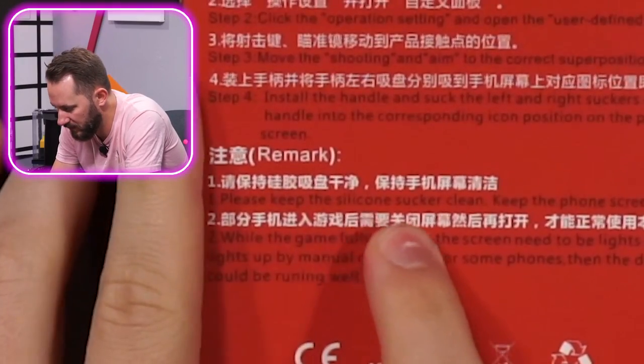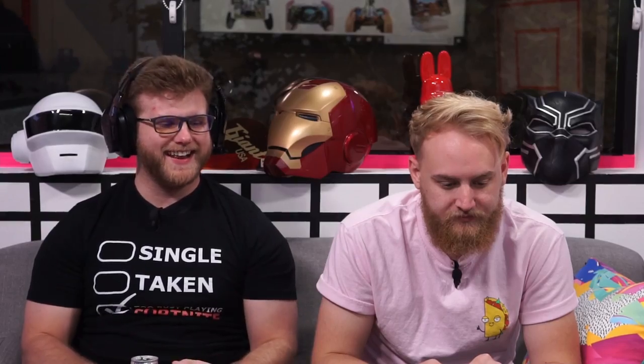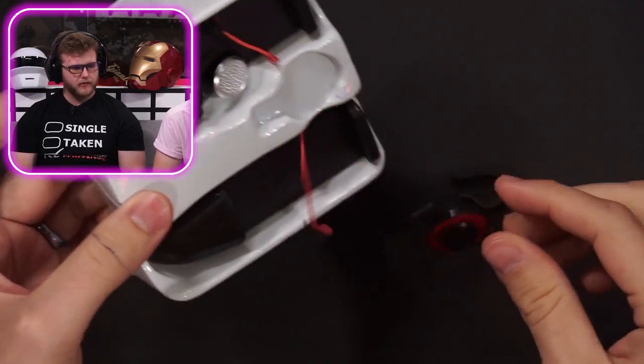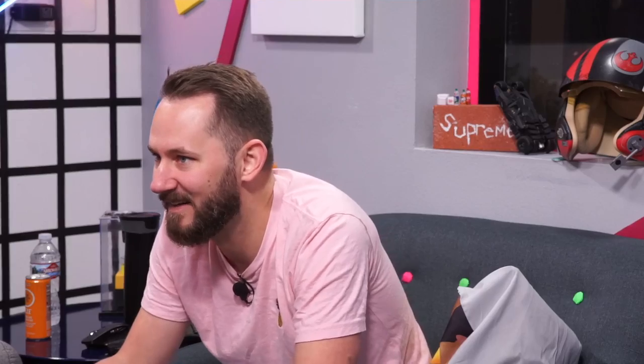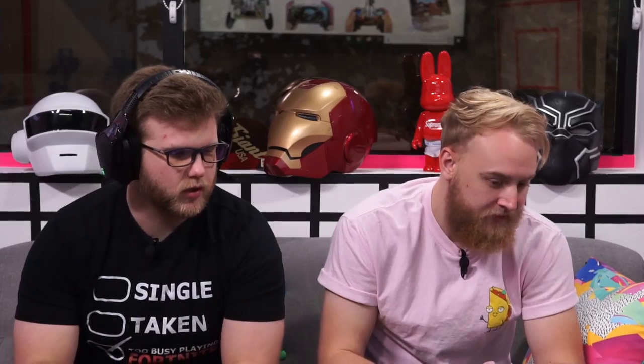There's a remark here: 'Please keep the silicone sucker clean.' Do you guys notice anything about the packaging? Look what it looks like from the side - oh, it's like a crane! It came broken? No, those are inside, those are supposed to be like that. An update is required. Oh, come on. I literally installed it yesterday! Fortnite - seriously, there's an update 16 hours ago. I installed it 17 hours ago. I swear if you make me re-download Fortnite, I will literally uninstall you after I play a couple matches.